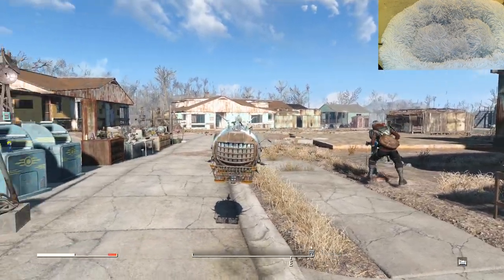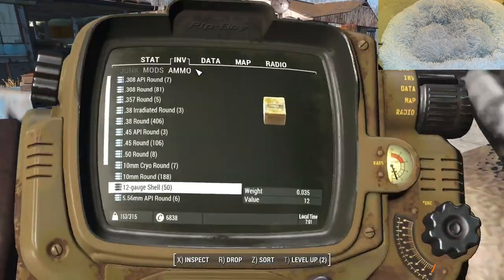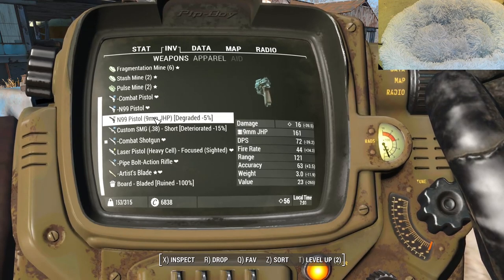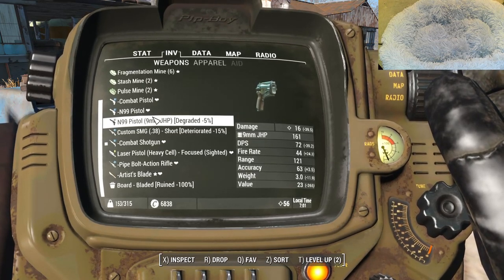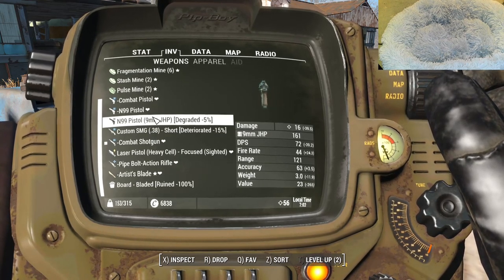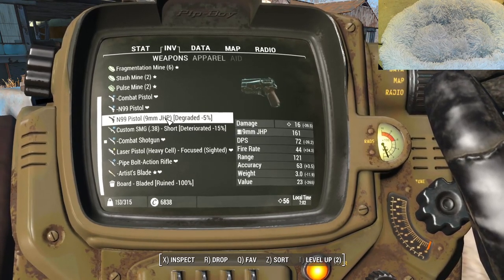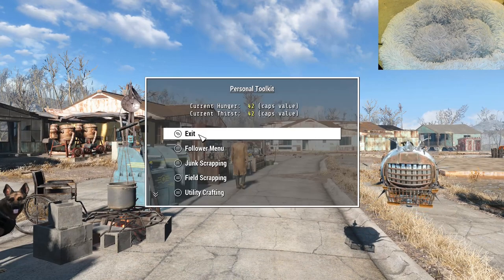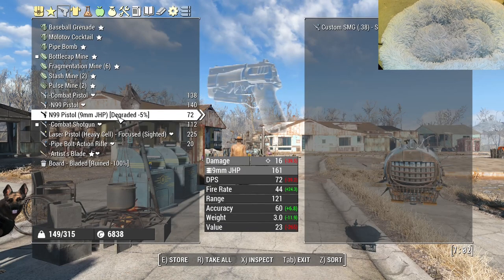We've already got stuff from previous visits. First thing to do is get tidied and organized. This is about caps — do you sell stuff or do you not? For instance, I could sell that pistol for 23 caps, but bear in mind the best you'll get is half of that figure. The first thing we're going to do is field-scrap stuff that has no value, or where I want the scrap instead.